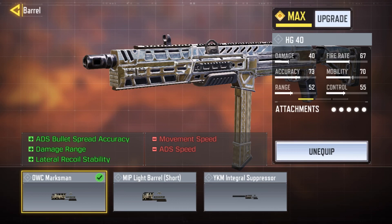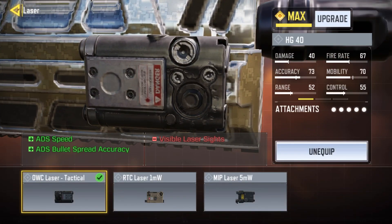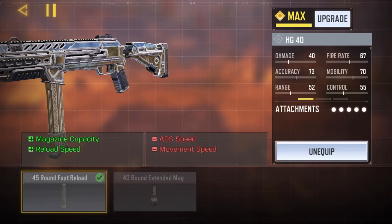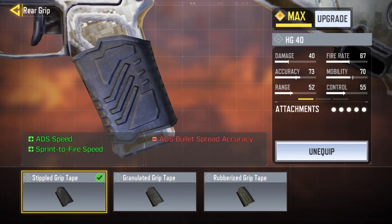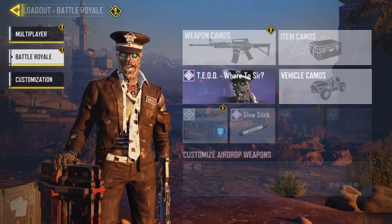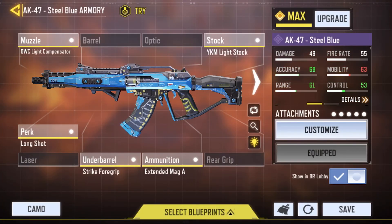For the HG-40 I have an OWC Marksman for ADS bullet speed, accuracy, flinch stability, and lateral recoil stability. I've also got an OWC Laser Tactical for ADS speed and ADS bullet spread accuracy, a 45-round Extended Fast Reload mag for more ammo, and a Stipple Grip Tape for ADS speed and sprint-to-fire speed. The HG-40 is really nice in BR — it's probably the best SMG.